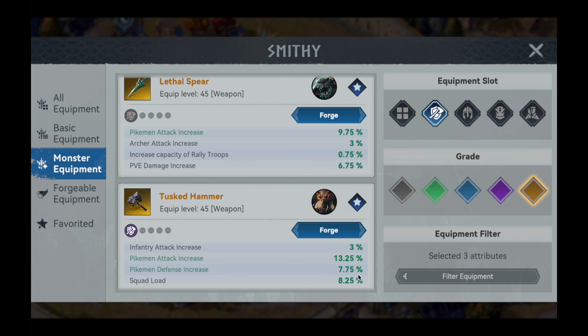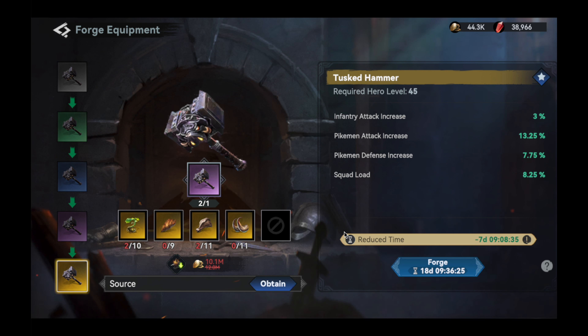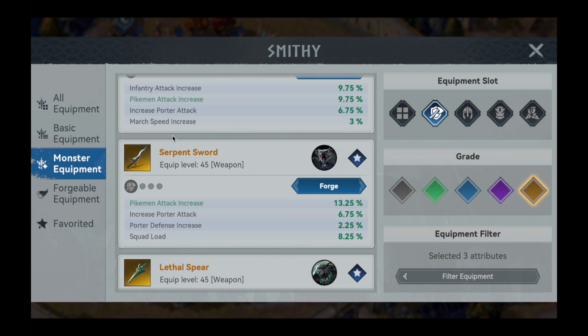For the main hand weapon, there is a clear winner for the best in slot accolade that comes in the form of the Tusk Hammer from the Gluttonous Boar Monster set. It provides both pikemen attack and defense in copious amounts, and stands head and shoulders above the alternatives. It doesn't come cheap, requiring nine ultra-rare materials from the monster set.